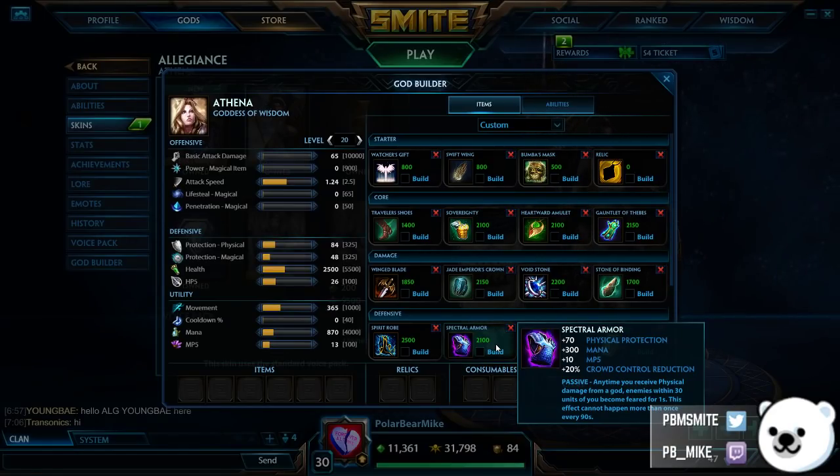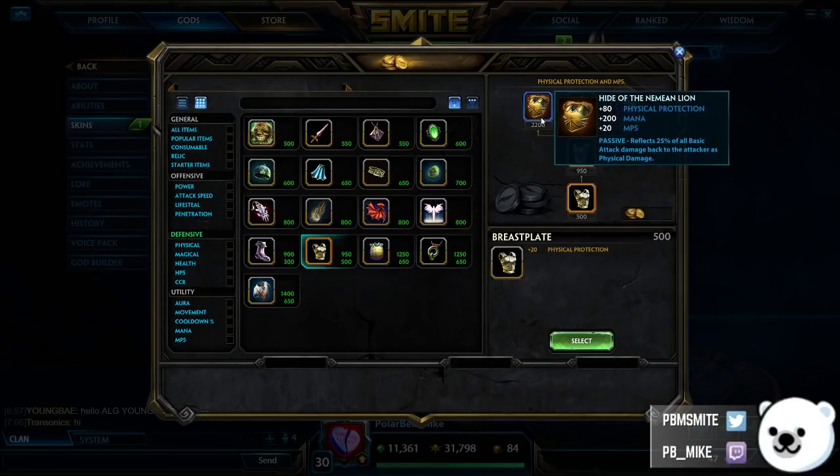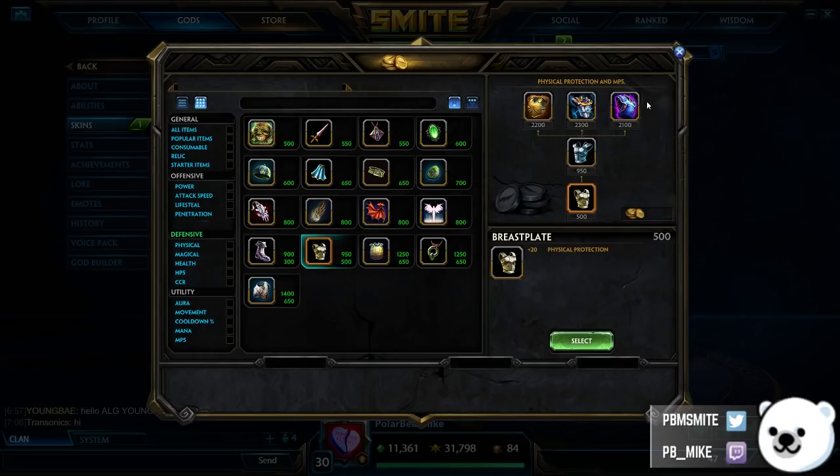Moving on to Spectral Armor — this item went under a lot of changes; it got nerfed a lot in PTS. Basically whenever you take physical damage from a god, enemies within 30 units are feared — this happens once every 90 seconds, the same internal cooldown as Stone of Gaia. So a physical god hits you, a hunter auto attacks you, they get feared off of you. When you buy this item, you want to make sure you're not getting auto attacked by a hunter and you're not letting people poke this passive off of you for free, because then you lose a lot of value. For 2100 gold, this item has sufficient stats for the cost — Nemean is 80 physical protection for 2200 gold, and Spectral is 70 physical protection for 2100 gold but also gives you 20% crowd control reduction, so Spectral will generally make you tankier than Nemean would.